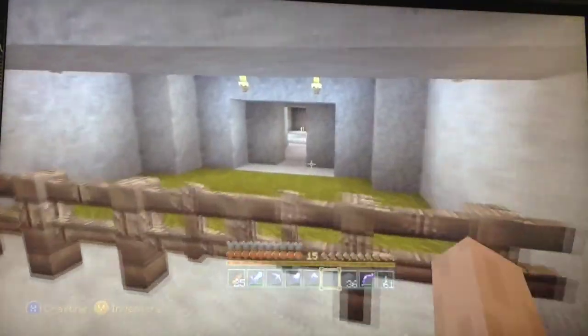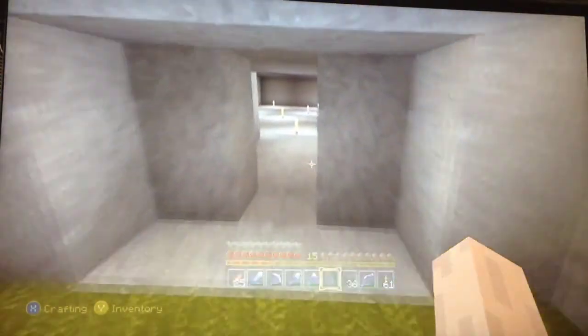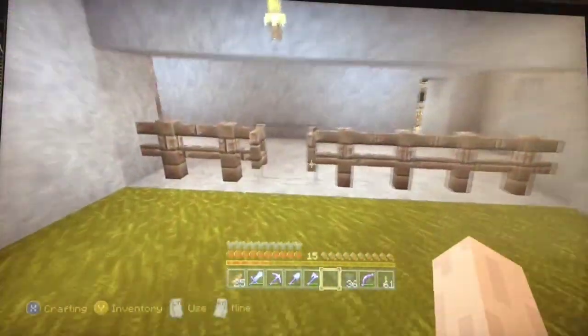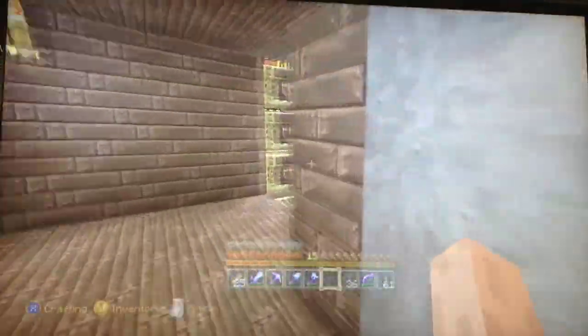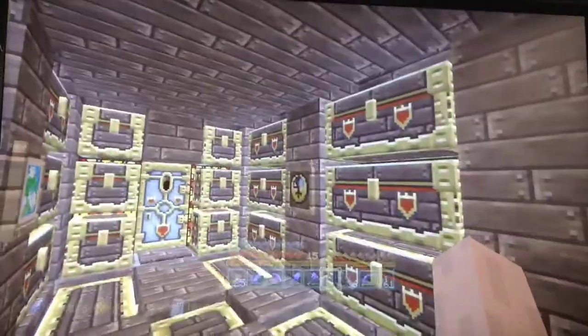Over here I've got an empty basement — it really doesn't have anything in it, still trying to figure out what to do with it. And then over here there's a window to see whether it's day or night out, and my storage room with lots of chests — each chest has something different in it.